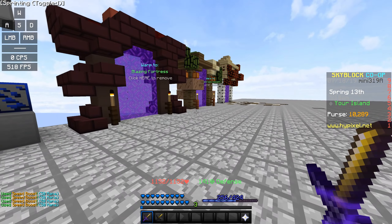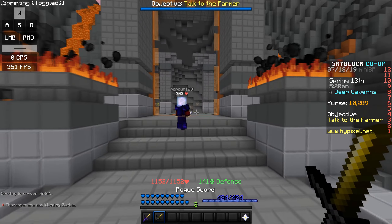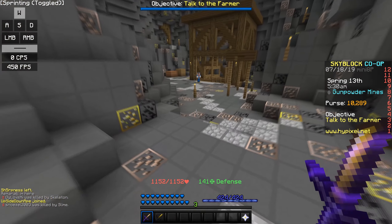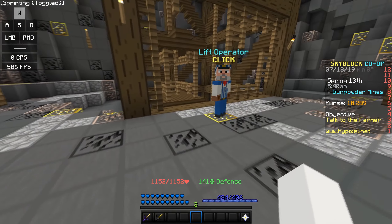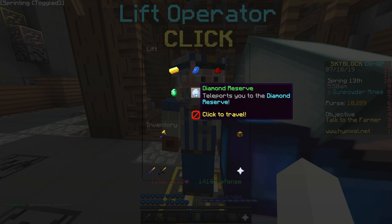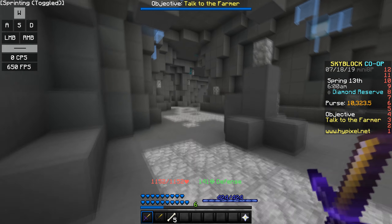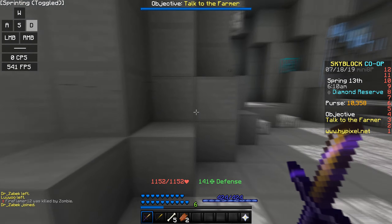Let's actually go over to the deep caverns - this is actually where we can test it out and see how much damage this sword actually does. I may go for the spicy reforge as well because I heard that's really good. Let's look for a mob which we can hit - we have one zombie over here. 1.5k - okay, it didn't crit right there. We're gonna get like a 4k crit right now guys - that's honestly pretty sick.